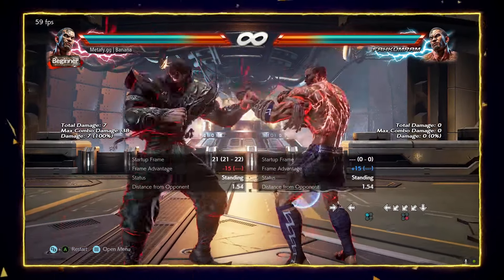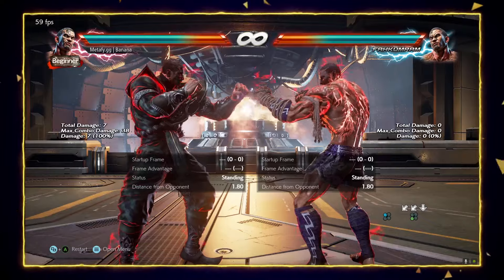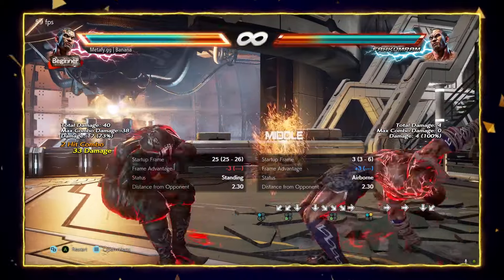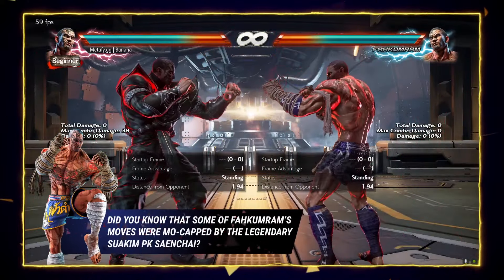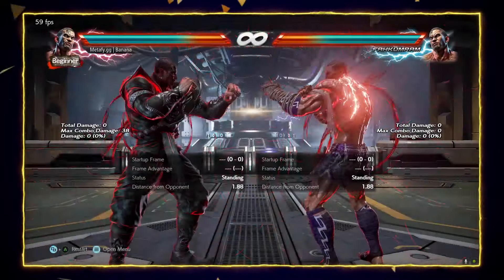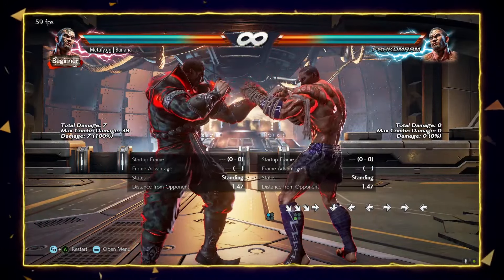If we do down back 4, it's minus 15. If we do down 4, it's minus 16. If we do down 3 or down back 3, it's minus 16. If we do full crouch down forward 3, it's minus 23. Only his down forward 3 is minus 13. Other than down forward 3, almost all his lows are launch punishable, which makes him very weak.